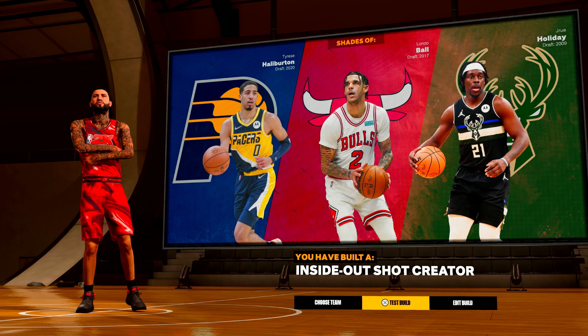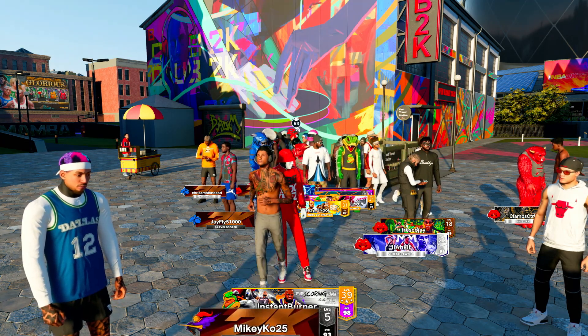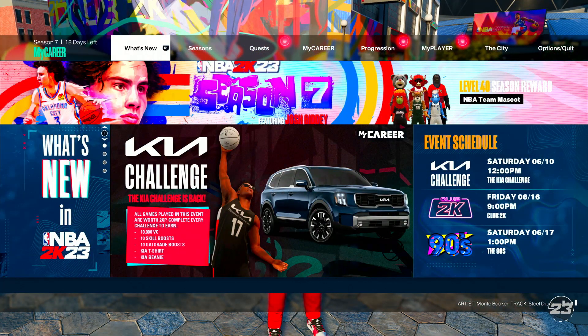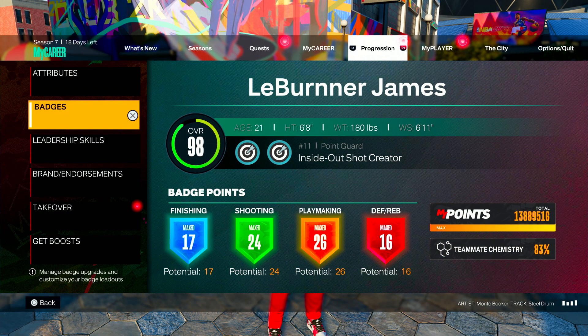We're going to test the build so I can show you the badges that I use. I'm going to show you all my badges on the build so it's not confusing — I don't want to say I'm able to get this because I have extra badge points, that's just confusing. As you see right now, I got 17, 24, 26, and 16 badges on this build. On your finishing, you want to at least have 16 or 17 finishing badges so you can get your limitless takeoff on silver or gold.